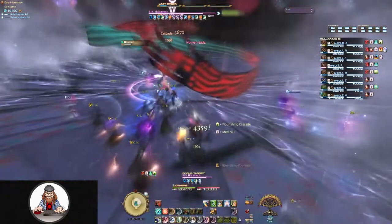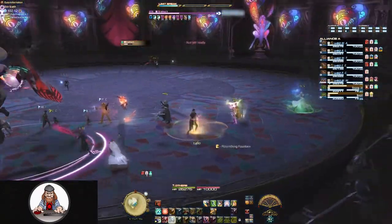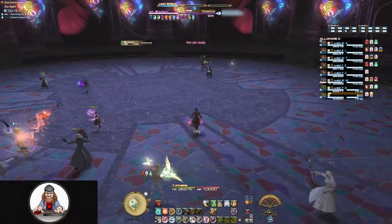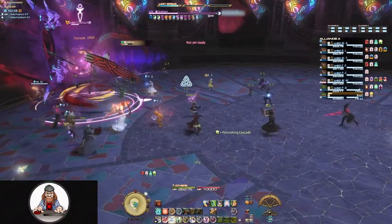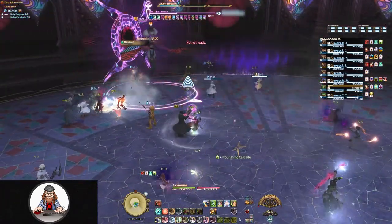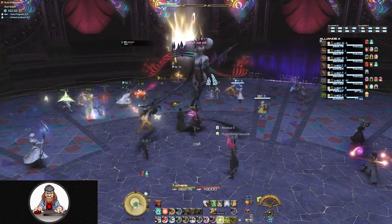She will also use these ribbons for another attack called Shade Thrust. She's going to turn to a random player, and a large circle is going to appear behind her. Her ribbons will reach out in front like they're grasping for something. When she finishes casting, multiple ribbons are going to fly out of that circle in a straight line, doing damage to anyone in their path.